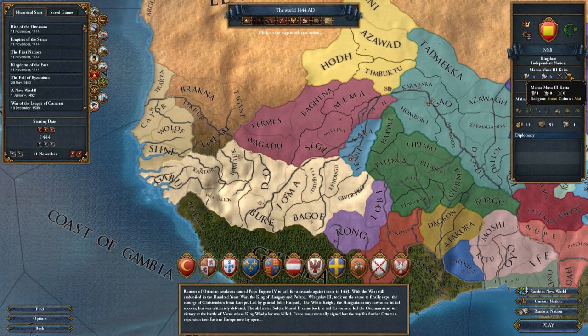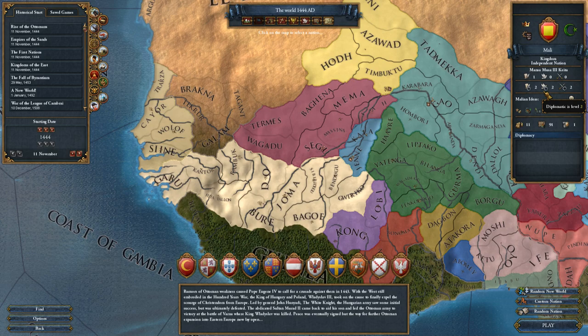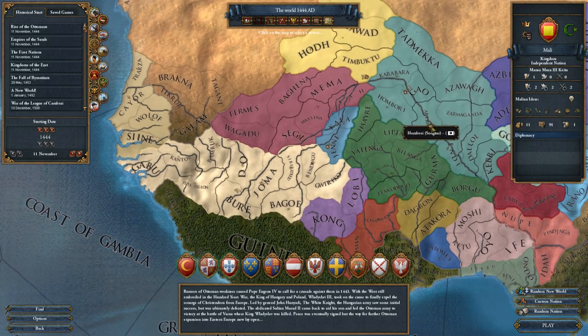They have Mansa Musa III as their ruler. He is a 1-0-0, so he's a pretty poor ruler. Hopefully we can get somebody new in pretty quickly. We have 2-2-2 as our starting stats. Most places outside of Europe start with 2-2-2s, definitely not 3-3-3s.